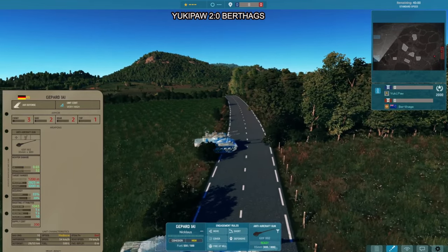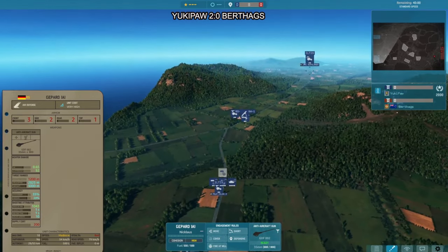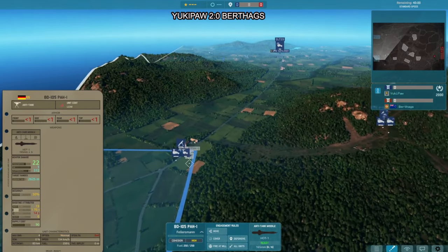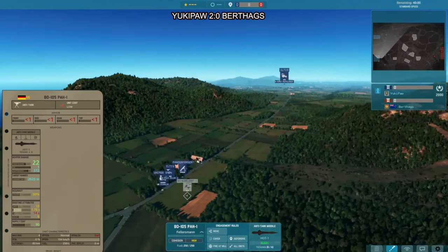Yukipor will have to use the speed of the Leos to maneuver and get flanking attacks going, using the concentration that fast and easily repositionable Leos allow, together with great AA defenses from the Gepards. But it's a great idea from Berthax to capture the northern point.